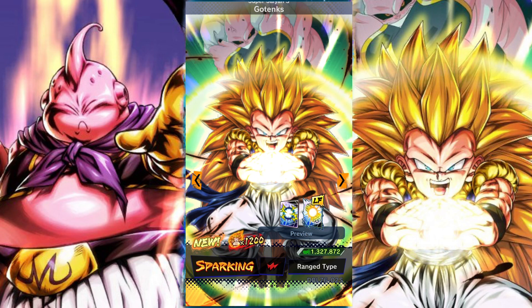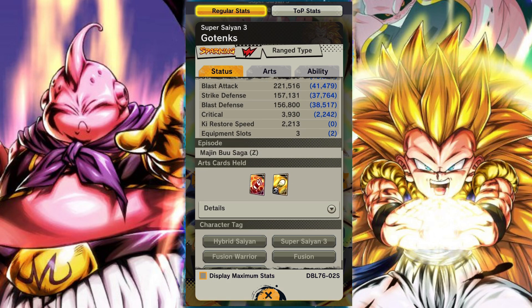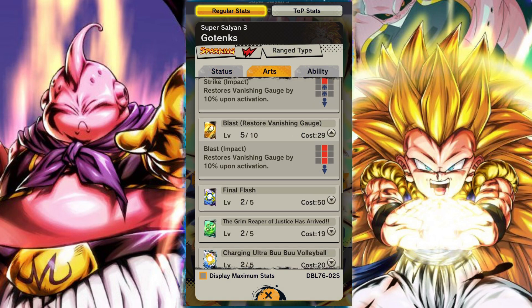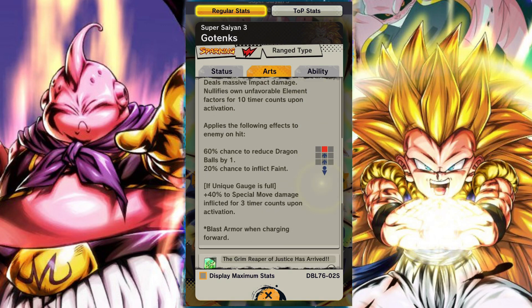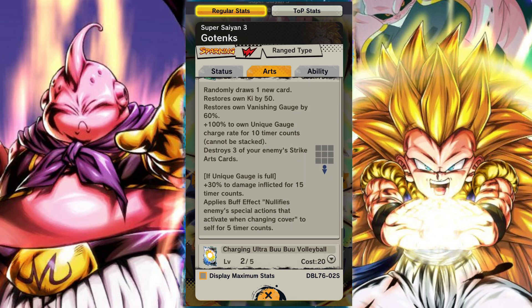Super Saiyan 3 Gotenks — for all purposes, I think a lot of people weren't super hyped from his announcement. For me personally, he looks pretty good. I wouldn't say he's an OP unit; I think he's relatively solid red. He's not counteracting Ultra Turles, which a lot of people thought, although he does have element nullification, which does help out a little bit against Turles if you can time things right. He is not the answer to Turles.